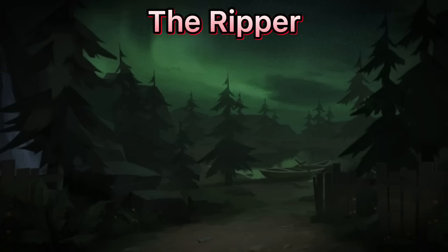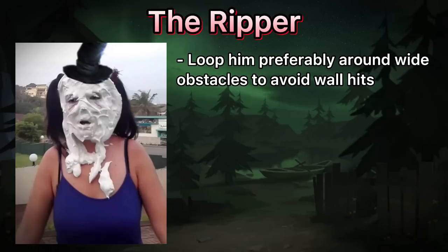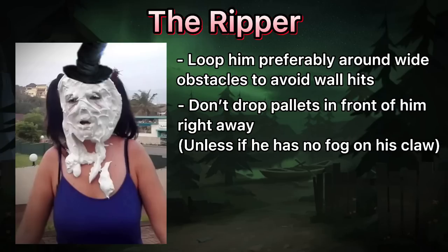The Ripper. This guy is pretty tough to kite around thin walls because of his foggy blades hitting through them. It is much safer to loop him around large and wide obstacles. Keep in mind that his foggy blade can go through dropped pallets, so don't drop them right in front of him. It is quite easy to juke him, so it might save you when he is invisible.